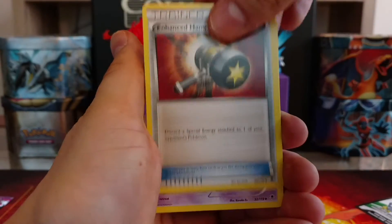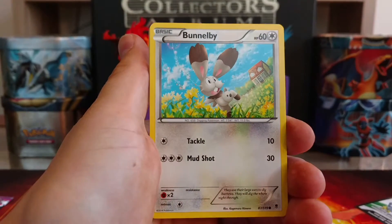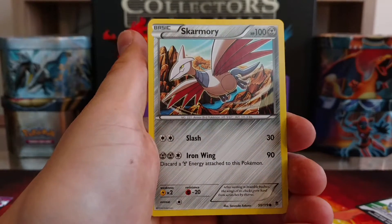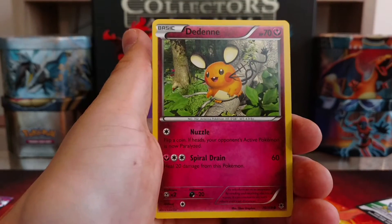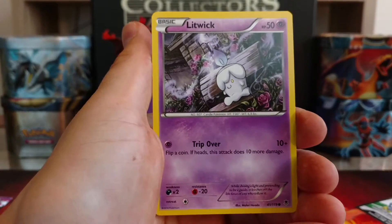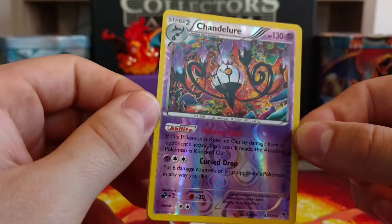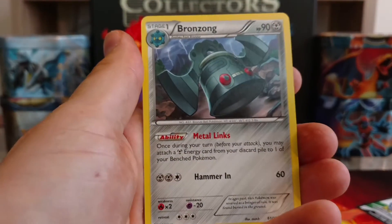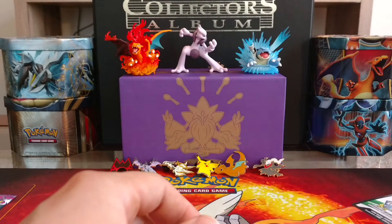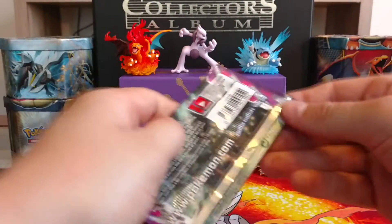Pack 2: we have a trainer Enhanced Hammer, Golbat, Kingler, got a Bunnelby, got a Skarmory, a little Mime Jr., Dedenne, got a Litwick. Wow check that out — got a reverse holo Chandelure, it's a reverse holo rare. And our rare is a Bronzong non-holo. Reverse holo is pretty cool so we'll set that one aside. Code card, last pack.